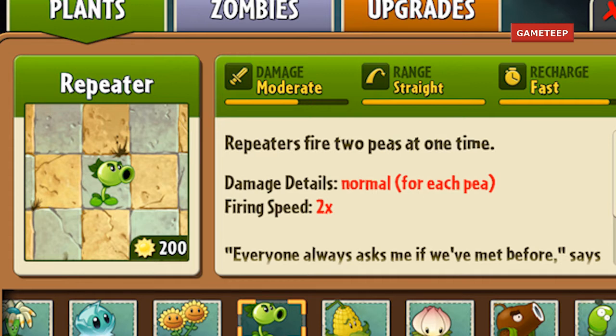We are back with another video of Plants vs. Zombies 2 and we are going to review another plant in the game. This is the Repeater, and the Repeater is very similar to the Peashooter.